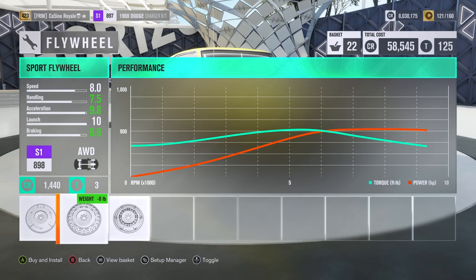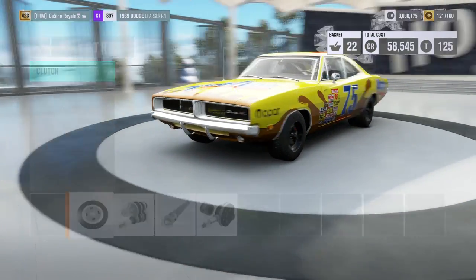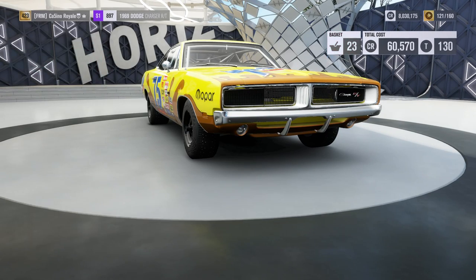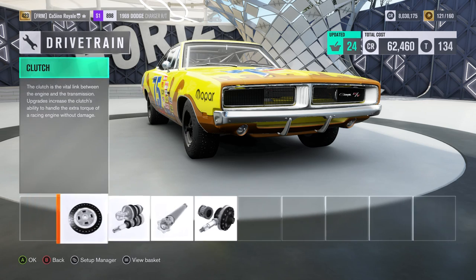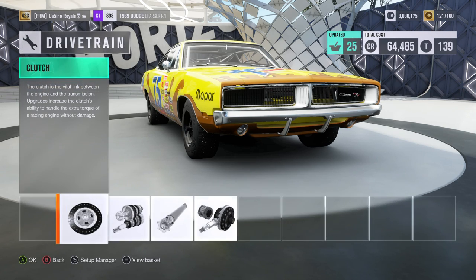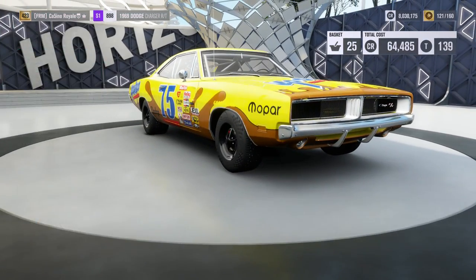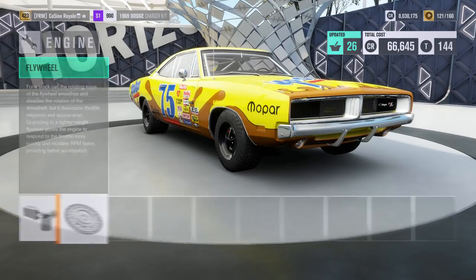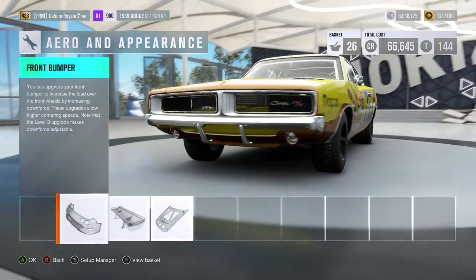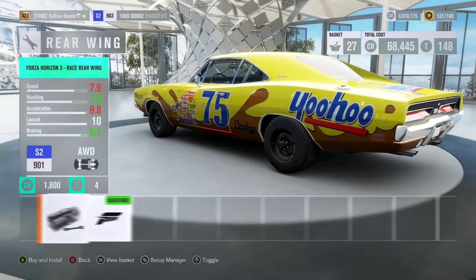We will go for a flywheel, potentially. Let's have a look with the driveline bits and pieces. It doesn't seem any point in taking off the weight reduction because we've already got the ludicrous levels of power we need here, so there's no need for faffing around with the weight reduction. I'm pretty happy with the power levels. Flywheel at the highest grade we can get away with. Of course we need this bit - I completely forgot that, that's my bad.